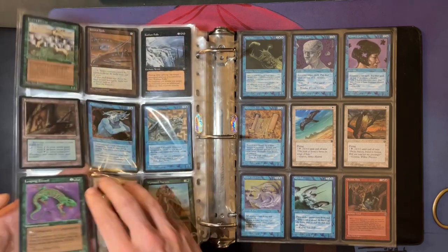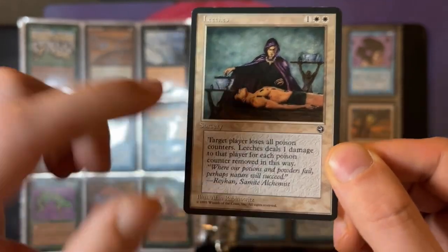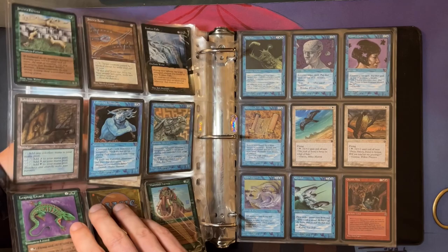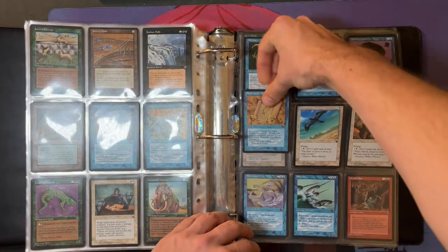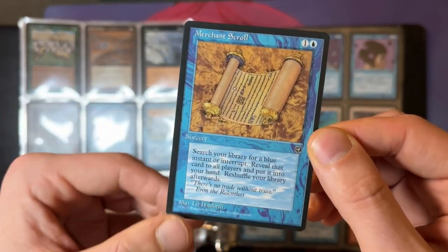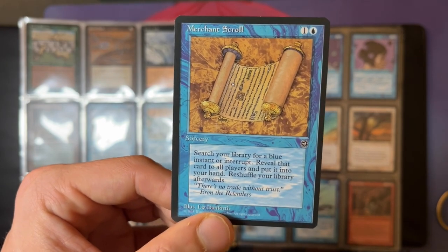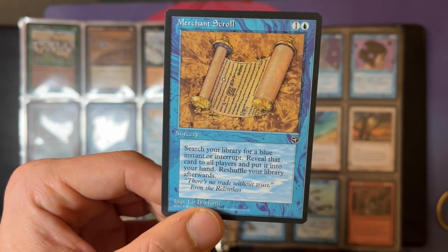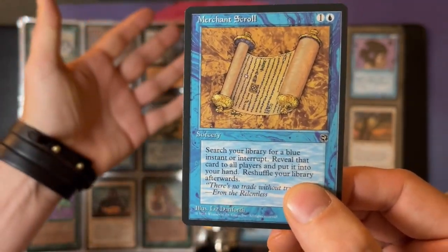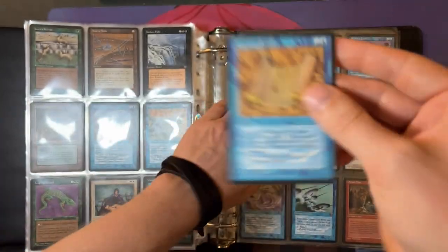This card here is unique — look what it does: target player loses all poison counters. This dude can take care of your poison counters, which is kind of insane. And then this card — I'm pretty sure if Homelands is allowed, this card is usually restricted or banned. Super powerful: one blue and one for a sorcery — search your library for a blue instant or interrupt, reveal that card to all players, and put it into your hand. You can look up Ancestral Recall with this, but it's also fun to just look up a Counterspell, show everybody you've got your Counterspell, and then say, 'Pass the turn.' That's installing fear in the hearts of all your opponents. Merchant Scroll is super powerful.